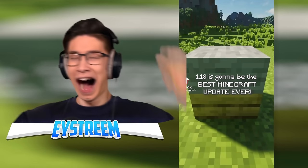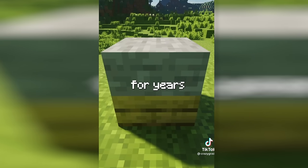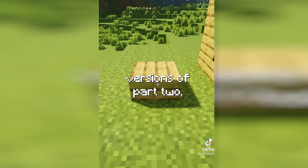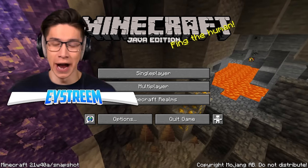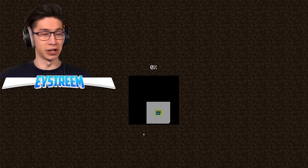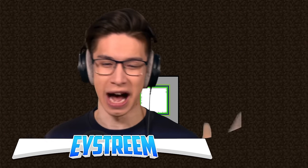1.18 is going to be the best Minecraft update ever. Hidden amongst other random features added into the snapshot, Mojang threw in one insane feature the community has been asking for for years. Is that two slabs? Stacking slabs! In older versions if you tried to stack slabs nothing would happen, but in the latest versions of part two you can actually stack them up. I am so hyped. I loaded up the newest 1.18 snapshot — 21w40a. I've been asking for this feature for years, the building possibilities are endless. Is stacking slabs better than caves? Let me know in the comments.